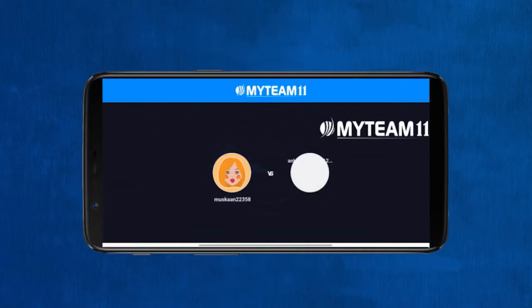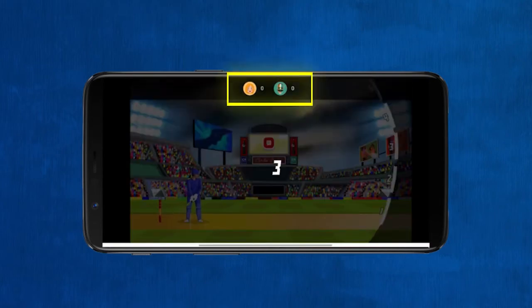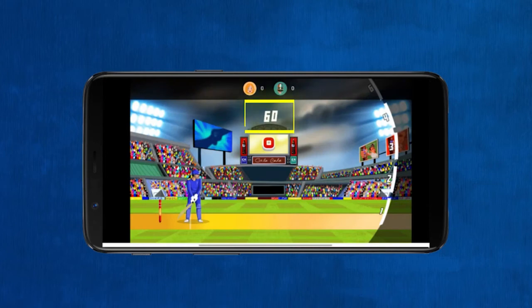After selecting a contest, the game will start as soon as you are matched with an opponent. On the top, your and your opponent's real-time score will be displayed. For every game you will get 60 seconds to play.